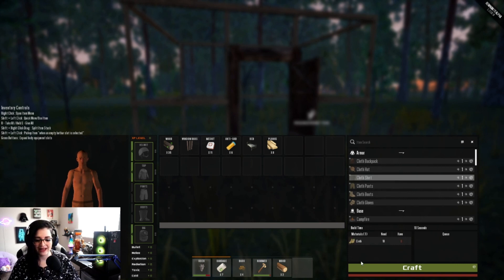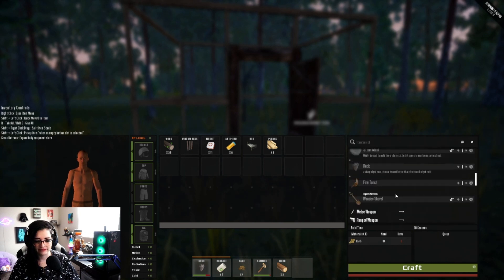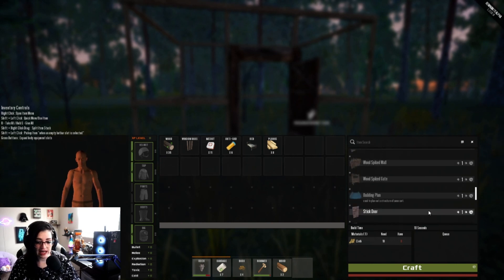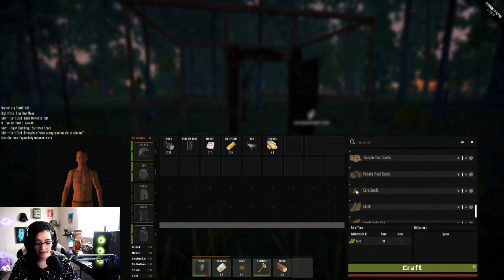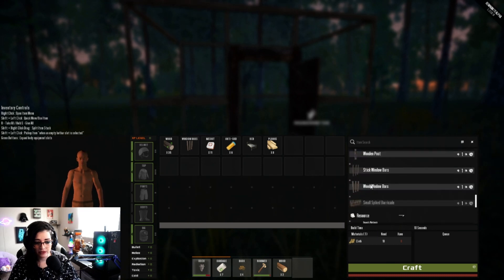We're in a bad spot — I don't know how to make cloth. We need recipes. A wood shelter — it looks like it has walls but it absolutely does not. Wood bucket, paper. I wonder if there's another type of workbench. It's getting dark.